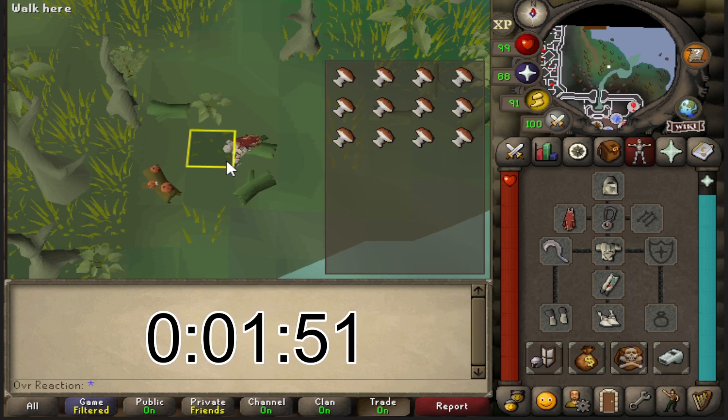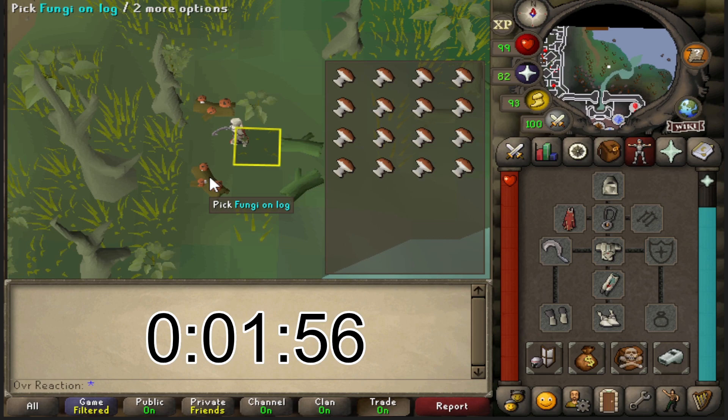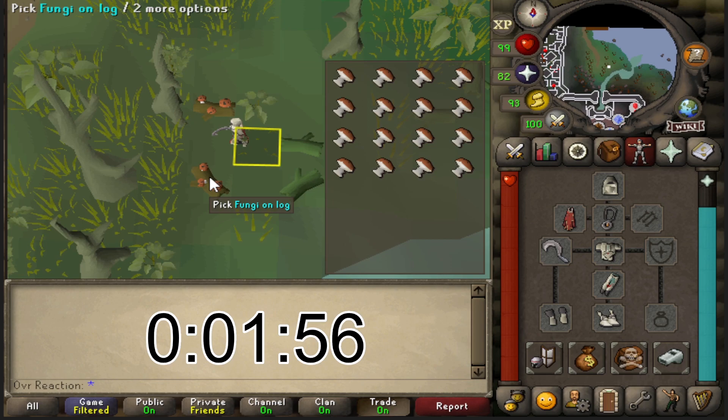We'll be using the ToB bank and also the Dragon's Medallion. The requirements are a Dragon's Medallion, and it is useful to have a house with a prayer pool. You can do this method with prayer pots in the bank though.